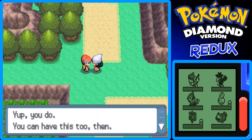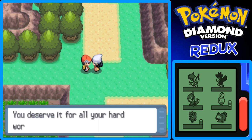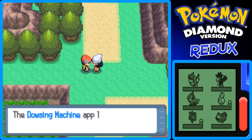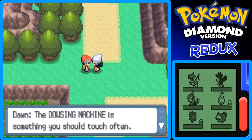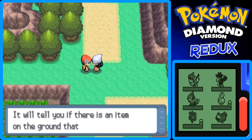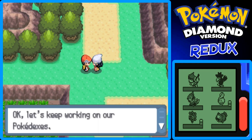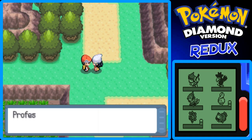Dawn asks if we have a Pokedex — yep, we do — so she gives us the Dowsing Machine as well. It's installed on the Pokedex. The Dowsing Machine locates unseeable hidden items. It will tell you if there is an item on the ground that you can't see, and it will be especially useful inside dark caves.